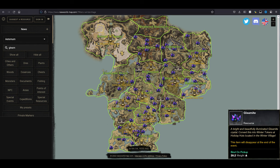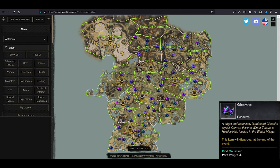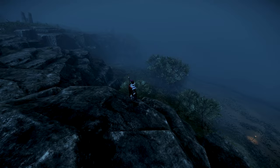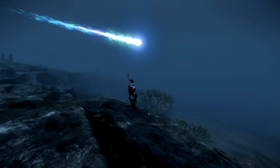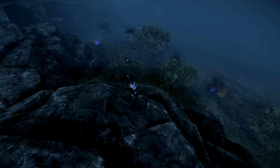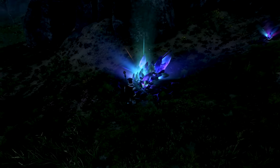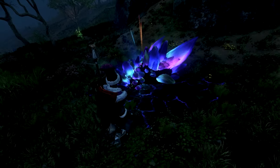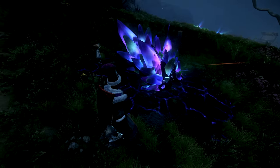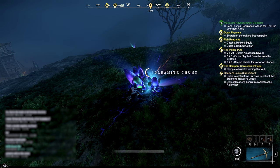Here you're going to get a chance to see all the gleamite locations on the map at newworldmap.com. One cool thing to know is that these don't spawn every single time. This is one of the coolest open world mechanics — you can collect the large gleamite, which is the most popular item. You must prioritize this one as everyone will beeline for it. You can get around 20 to 30 gleamite per chunk, and there are about five to six chunks that drop.